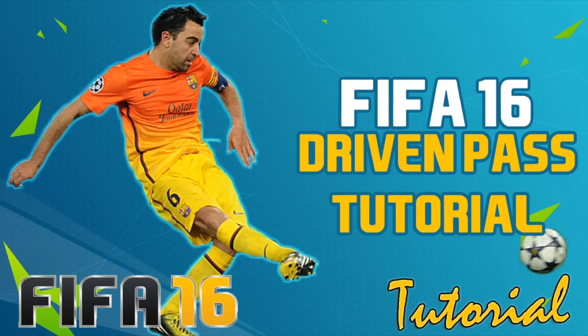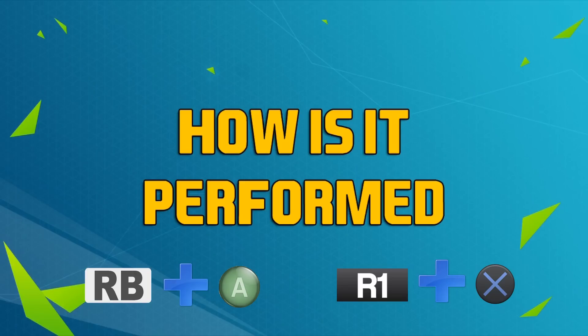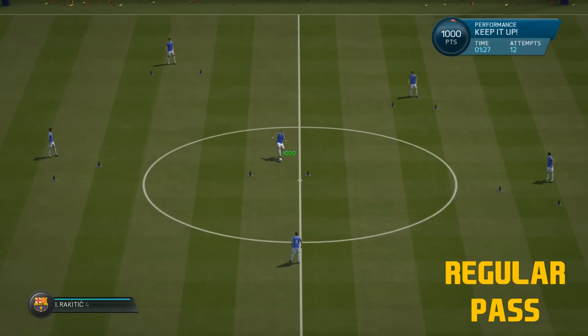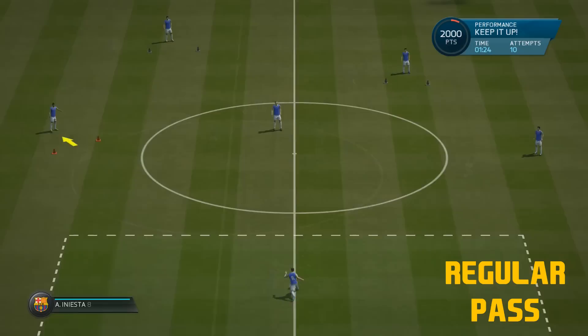Later on, I'll have a tutorial on regular passing, all-around passing, but this one's going to be focusing on that new move. How is this move performed? You want to press the RB button if you're on Xbox or the R1 button if you're on PlayStation, and press the pass button at the same time. Combining those two buttons will make sure that you do a driven pass.